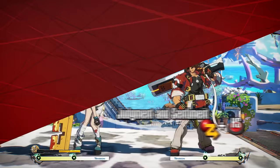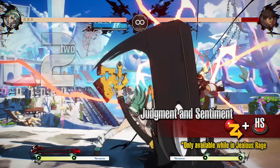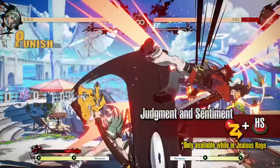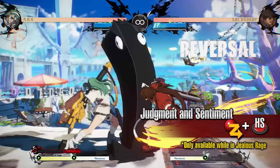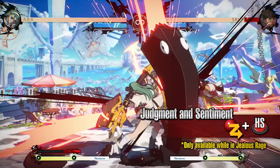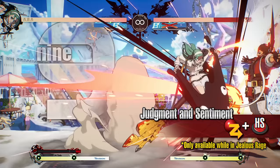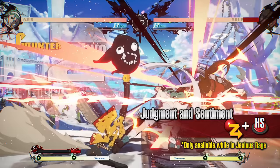Judgment and Sentiment is a powerful strike attack hitting twice in an area to the front, only available in Jealous Rage. This move can endure attacks from the opponent while attacking. On aerial hit, it launches the opponent high enough to land additional attacks, and you can go for big damage by working it into your combos. This move is especially useful as it leaves ABBA at an advantage even when blocked, meaning you can extend your pressure.